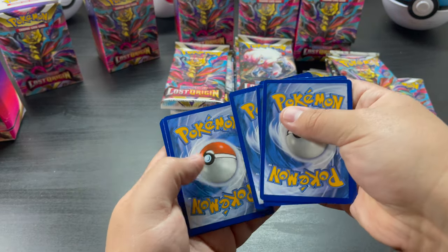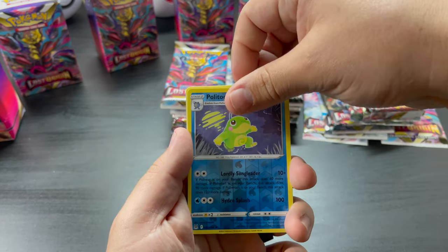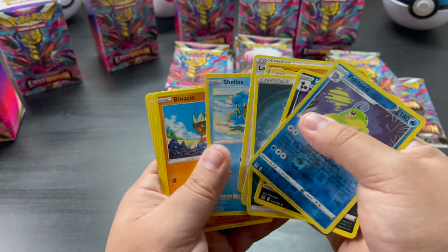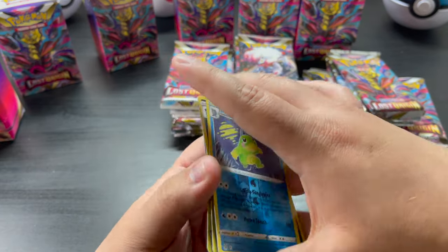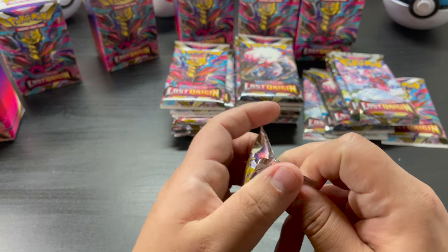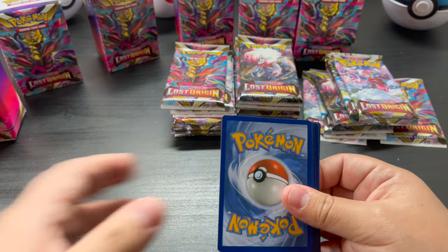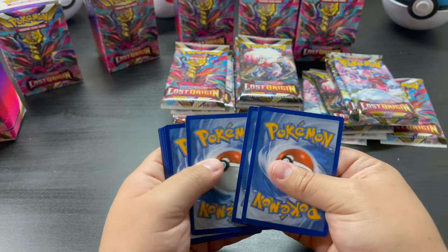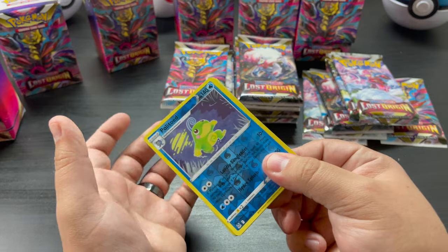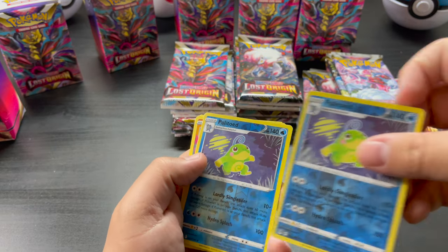One, two, three, four, five, six — boom, boom, Politoed! And Honchkrow. White coat card, one, two, three, four, five, six — Politoed again. Same one, yep same one.